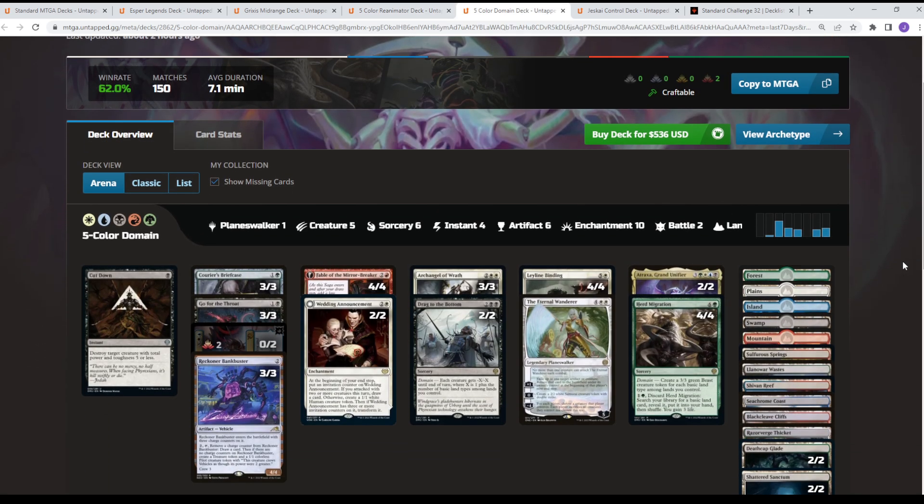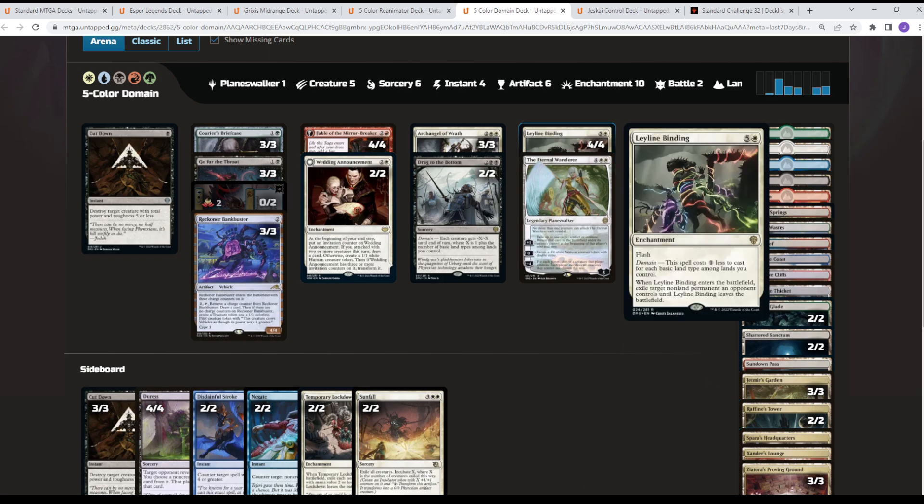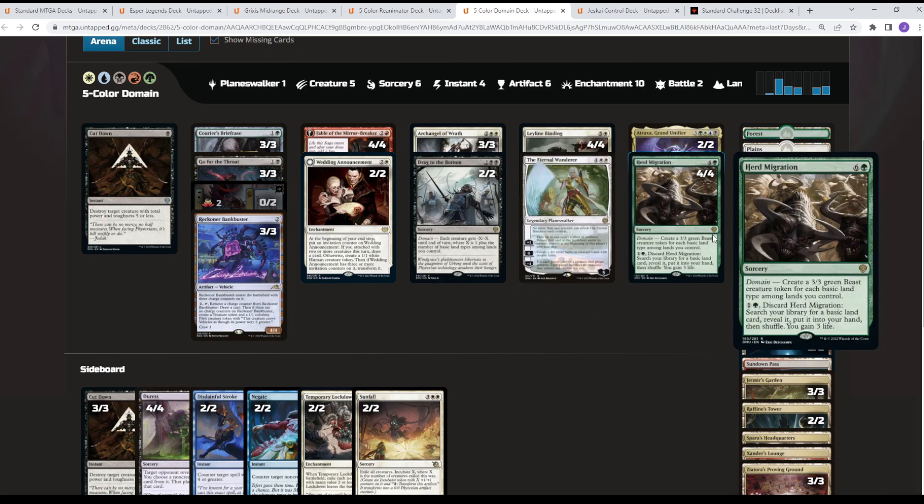From there we go to a legitimate five-color midrange — a domain pile. This deck leverages a lot of Triomes to have domain, getting a cost reduction on things like Leyline Binding, which can cost just one mana to remove any non-land permanent. Drag to the Bottom works nicely as a sweeper. Herd Migration, when cast for its creature cost, gets you five 3/3s, or you can discard it to gain some life and find a creature.